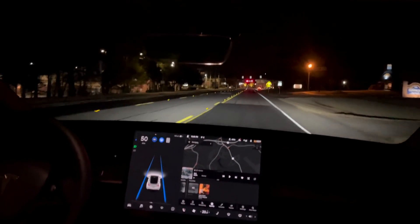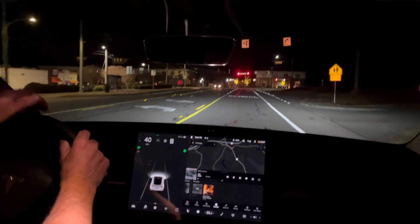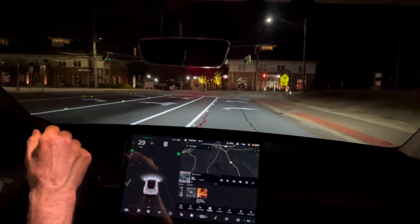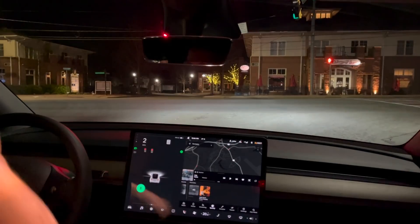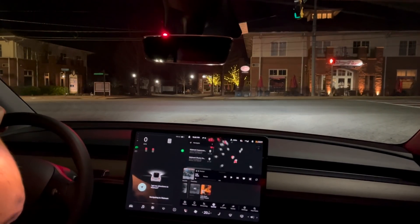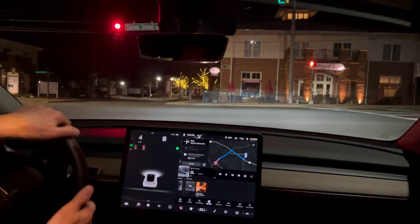I'm going to take a right down here, take it out of autopilot and give it directions. I guess Walmart - I never go to Walmart if possible but it's a good place to get directions to. 'Give me directions to Walmart.' Navigation: now turn right onto Gain School Road.